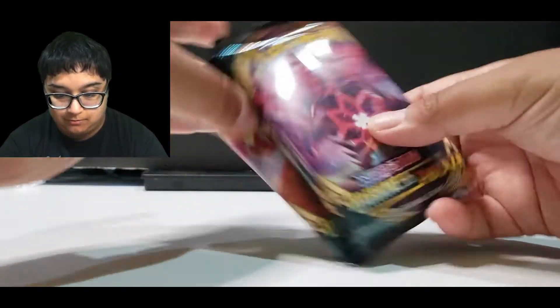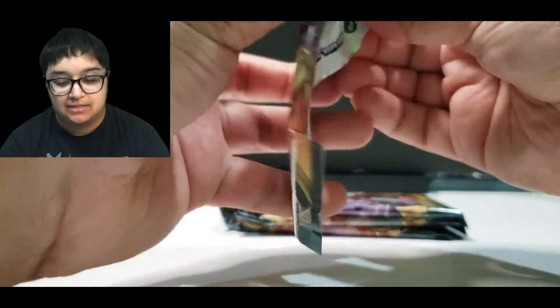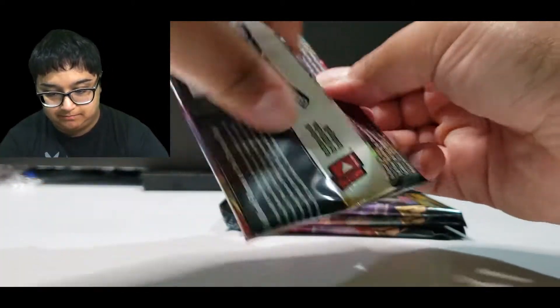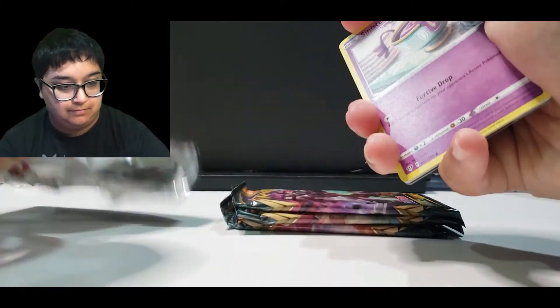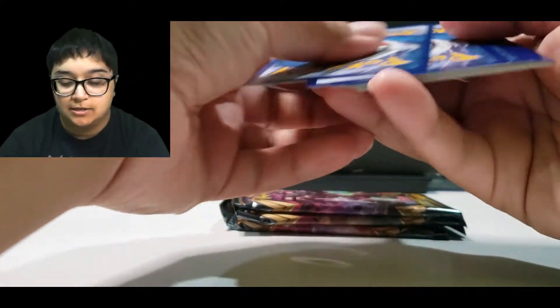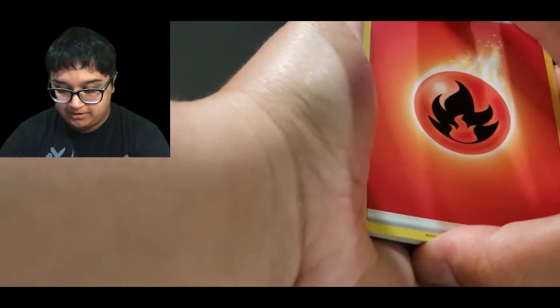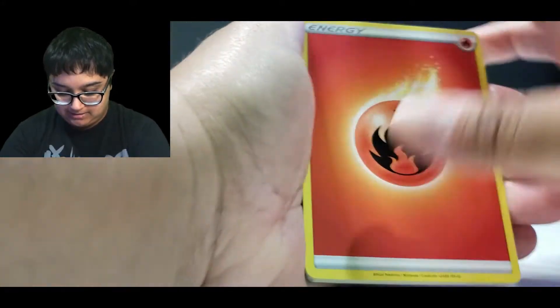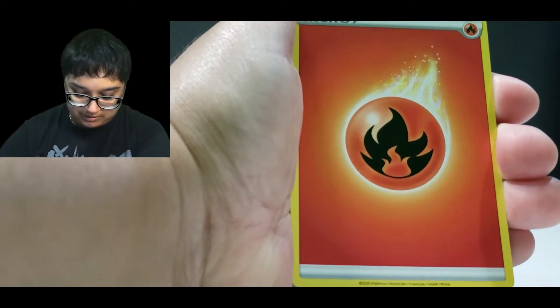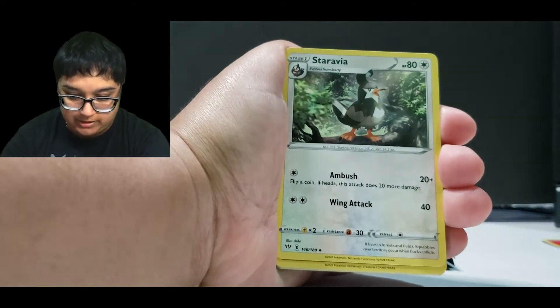We've got one of all four. We'll start off with the Eternatus pack and we'll see what we get. Here we go. Code card, four cards, Fire energy. Let's put this up a little bit. There we go, and we are starting.